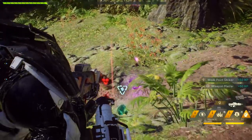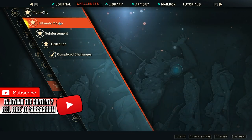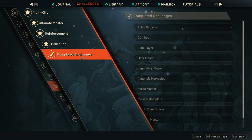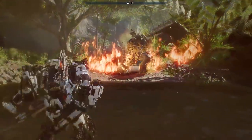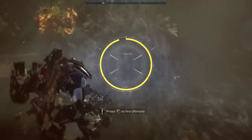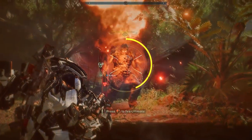Tip number 48: running over an ammo triangle will instantly reload your weapons. Tip number 49: make sure that you level up faster by completing feats — feats is basically another word for challenges. The more challenges that you complete during a mission, the more XP you're going to get. Tip number 50: if you activate your ultimate, you can actually regenerate your health and your shields. Tip number 51: you actually don't take any damage while you have your ultimate activated, so make sure that you keep that in mind.